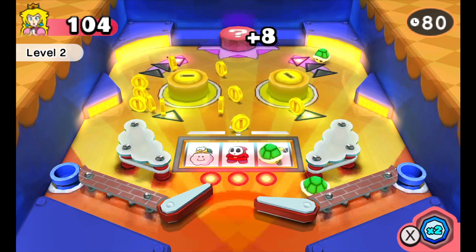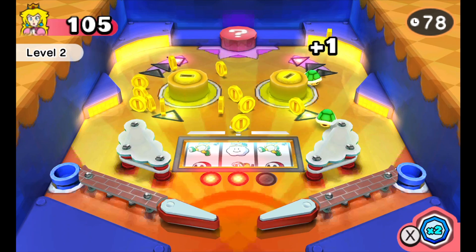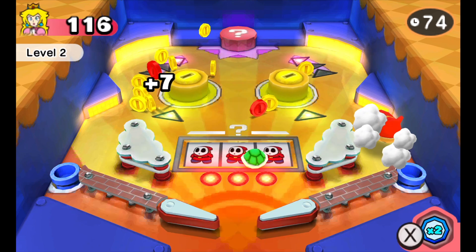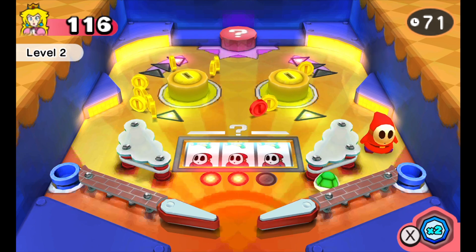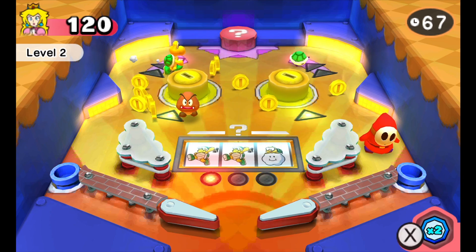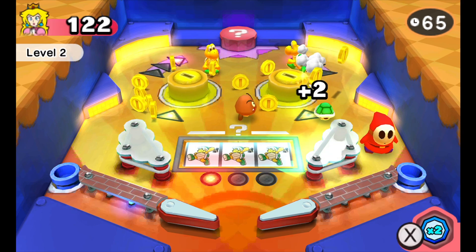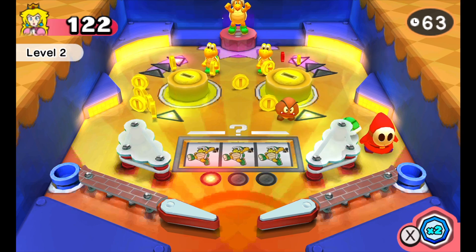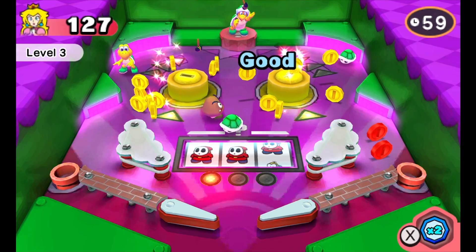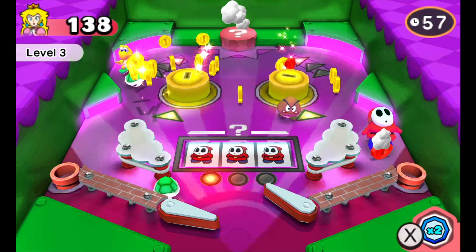I didn't know the new characters of Lego Mario were gonna be all good guys. I also made a Shy Guy appear — too bad he wasn't blue. I've tried the entire game to get more Hammer Bros, and in the end I got an extra one. This minigame was so cool!